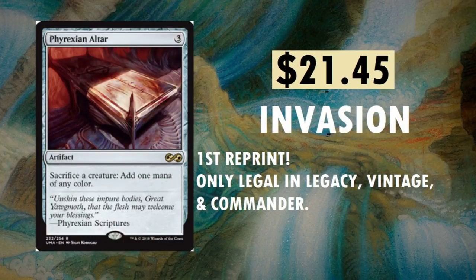Phyrexian Altar from Invasion — one of the most expensive cards in Invasion, and it got the reprint. First time reprinted. Only legal in Legacy, Vintage, and Commander; in the rest of the formats it's banned. You sacrifice a creature to add one mana of any color — for darn good reasons, I'm sure. $21.42. You're going to be able to get a foil of this; these are probably not going to be cheap, considering it's the first time it's been reprinted.